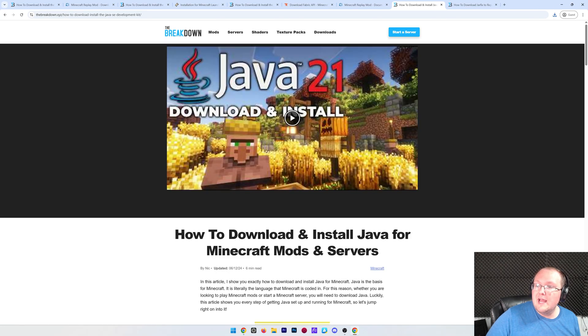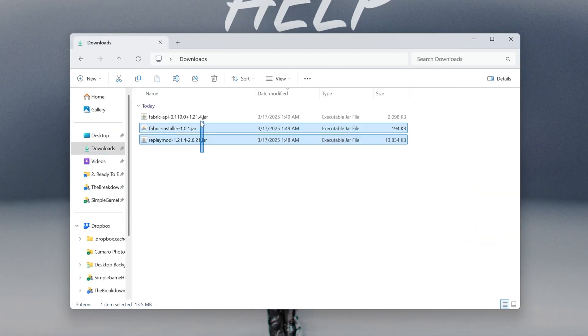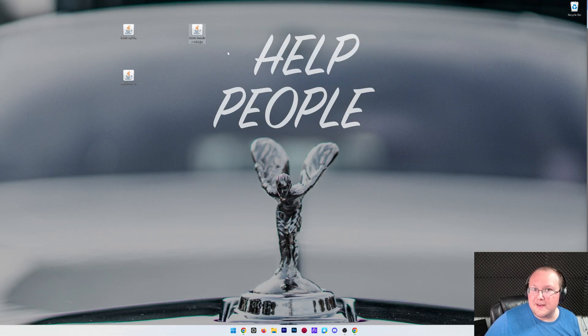Go ahead and click save, then minimize your browser. Everything will be in the downloads folder — we want to drag and drop the files to the desktop for ease of use, but don't worry, they won't live there forever. By the end of the video they'll be gone from the desktop. So we have the Fabric installer, the Fabric API, and the replay mod.